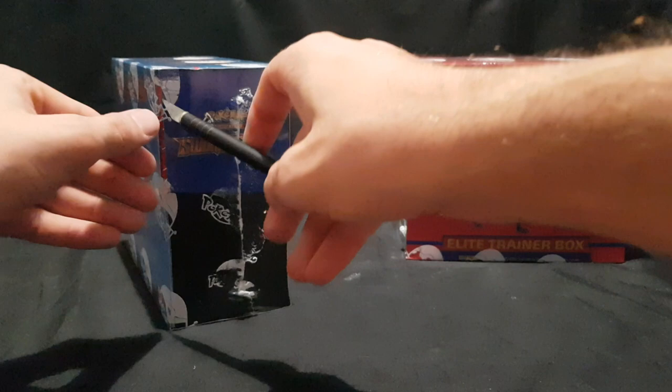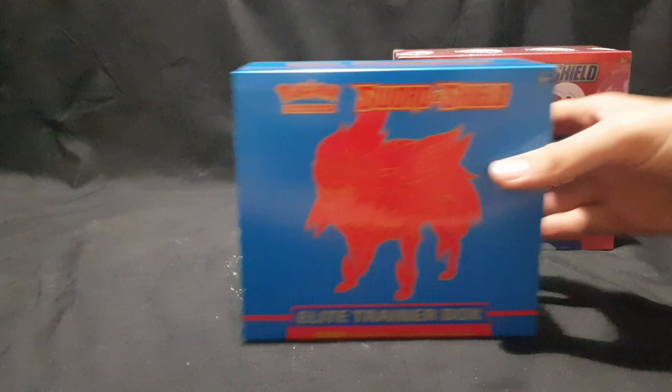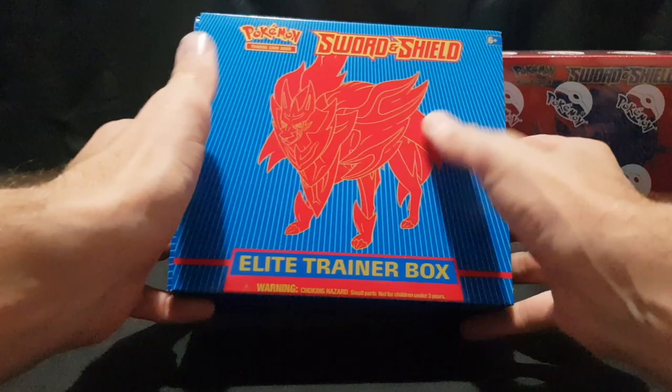So let's start off by cutting the plastic off the Elite Trainer Box that we are starting with — and it is the Zamazenta Shield Elite Trainer Box.